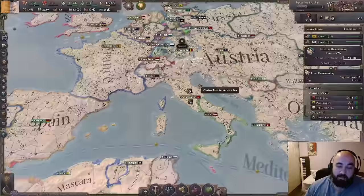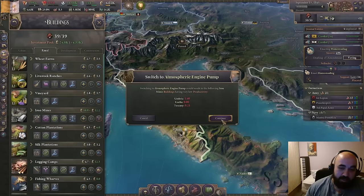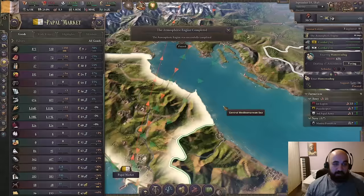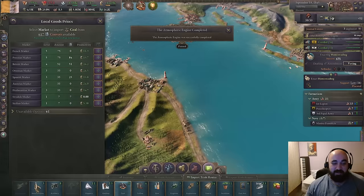We're going to turn it on everywhere, and then we are going to set the coal — because we don't have any coal — to be import-oriented, and we're going to look to import some coal from some people. That auto-completes the atmospheric engine? That's crazy. It's crazy because we don't have any coal, so it's like how do you turn those on? But we're going to import coal — namely, we're going to import as much as possible from Sardinia and also from Two Sicilies.